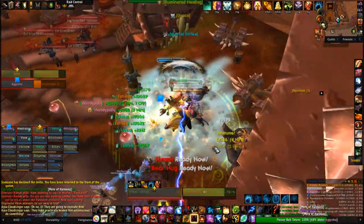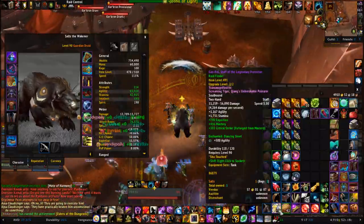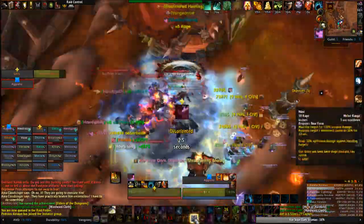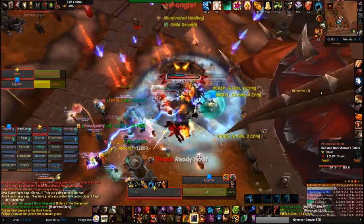The Corcoran Dark Shaman are the seventh boss in the Siege of Orgrimmar raid instance, and the third boss for the second quarter LFR instance named the Gates of Retribution.